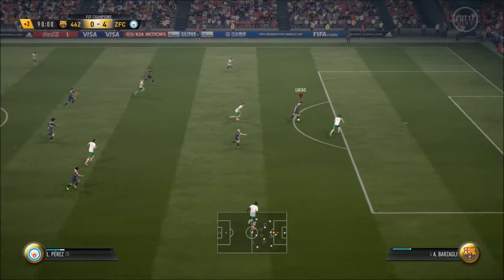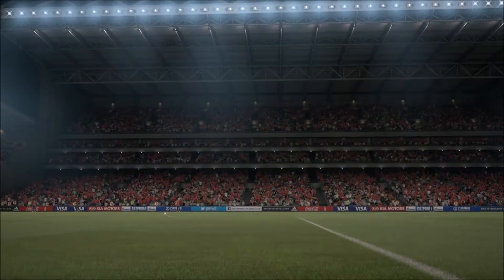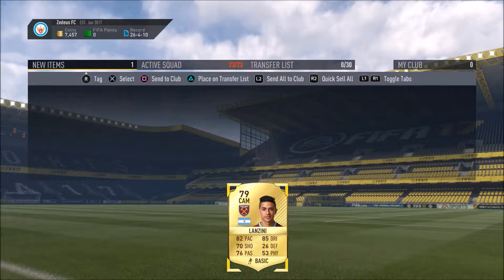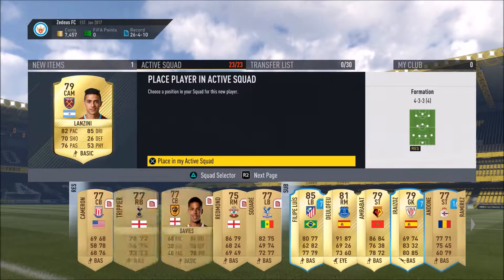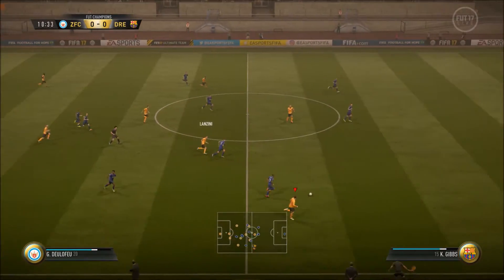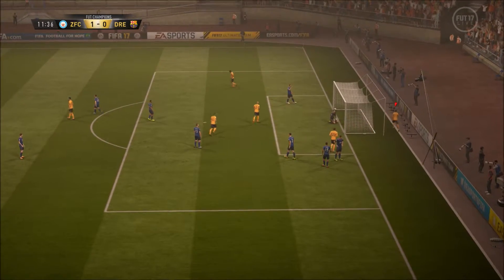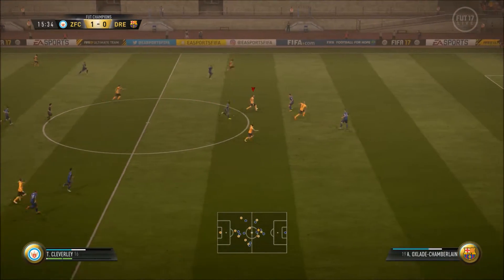This year they've done a few gameplay patches. One of the first things EA did was corners — when the game first came out, corners were very overpowered. If you played a corner a certain way it was very easy to score; goalkeepers didn't react well to them. I was lucky enough to pack Mats Hummels and Leonardo Bonucci early in the year, and they scored probably 15 goals between them from headers in maybe 30 games. So corners were really overpowered.